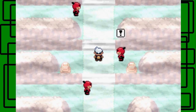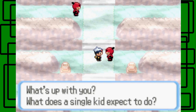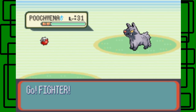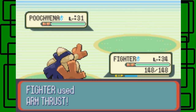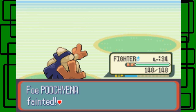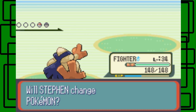Here's another Team Magma Grunt. I think there are three Grunts total, and then we'll run into Maxi again — but we won't battle him this time. This Grunt has two Pokémon: a Poochyena and a Numel. Let's go for Arm Thrust. Poochyena goes down, and then we deal with the Numel. It uses Amnesia, which raises Special Defense. We use Arm Thrust again — critical hit! Numel was level 31 and male. We defeated the Grunt!